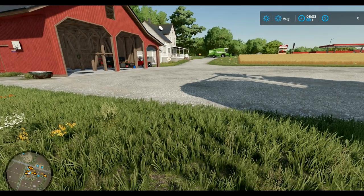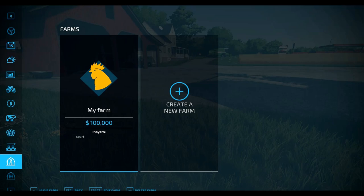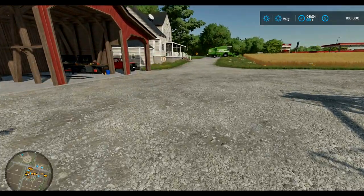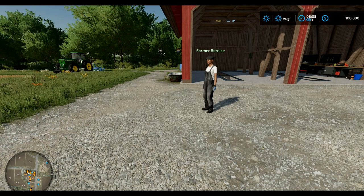Bernie, are you coming? I'm coming in, I'm just hopping in. I'm here. Sorry, everyone. Here we are. So, Farmer Bernice, what are you going to be showing me today? Well, I have been on this grand greenhouse exploration, so I thought maybe I'd highlight one of the greenhouses today and the concept behind it. How's that?